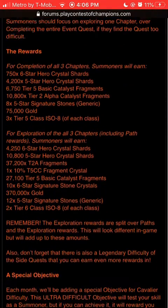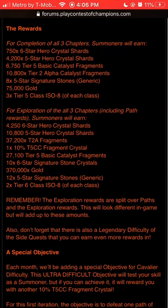Let's get straight to the rewards. For one completion of Cavalier Difficulty, all three chapters, you will get 756-star shards. I guess that's kind of lacking for completion. You also get 4,200 five-star shards, which is kind of lacking a little bit. I was thinking like 6,000 or 7,000 five-star shards for completion.